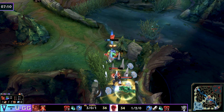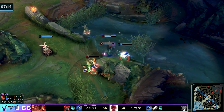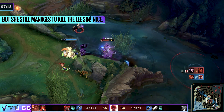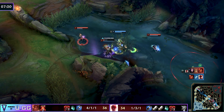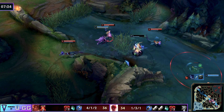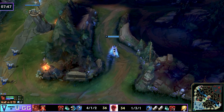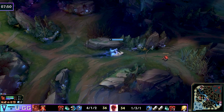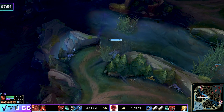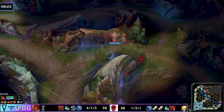Taliyah ends up falling, which highlights the importance of keeping in mind what the enemy jungler might do next and keeping your vision control down as best you can. But these things do happen. You might think that's the end of all the pressure and she'll go farm her blue side jungle — but this player says no, I'm going to invade and steal the red buff back.